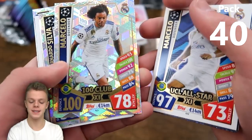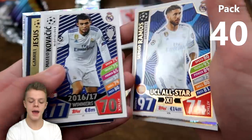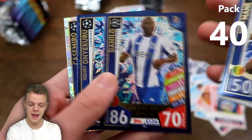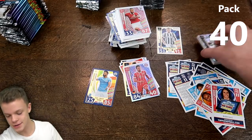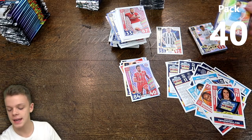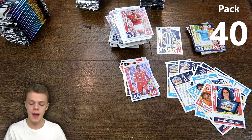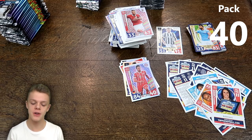Reviewing what was in that second hero pack: 100 Club cards, man of the match cards, trophy card, UCL All-Star 11 cards, Luis Suarez gold limited edition, Marcelo UCL All-Star 11 and 100 Club, Bernardo Silva 100 Club, Sergio Ramos, Kovacic, Gabriel Jesus gold limited edition, more man of the matches, Casemiro 100 Club again, and Sergio Aguero hat trick hero and Aubameyang hat trick hero. What a 20 packs — that will really bolster the binder.